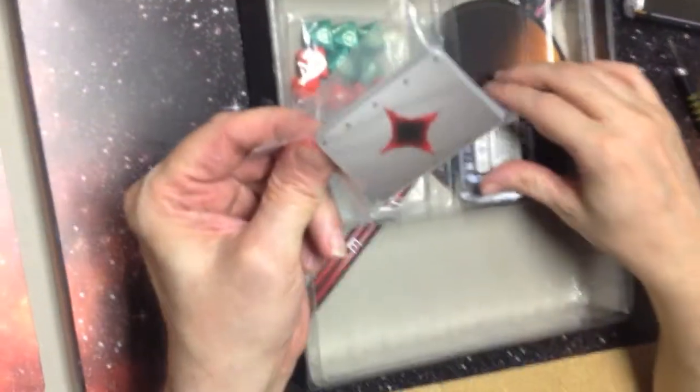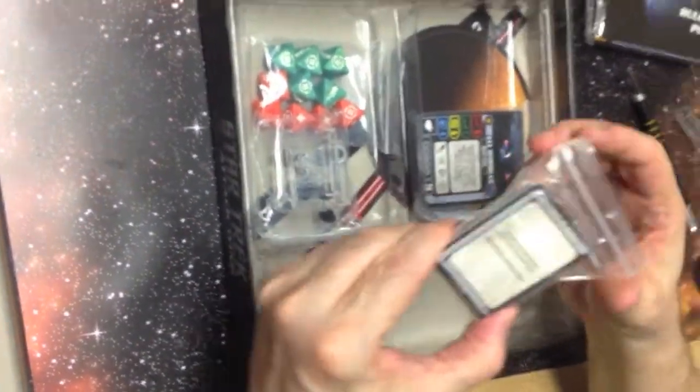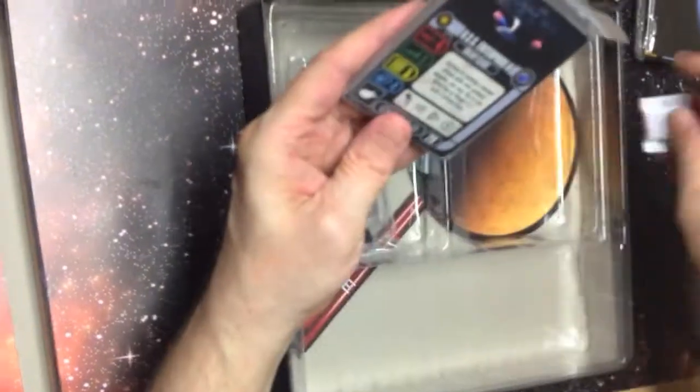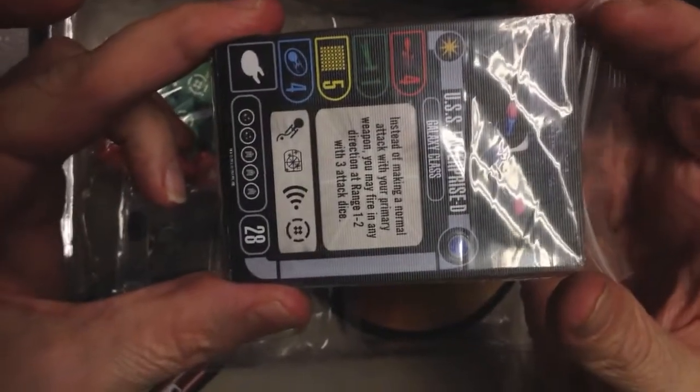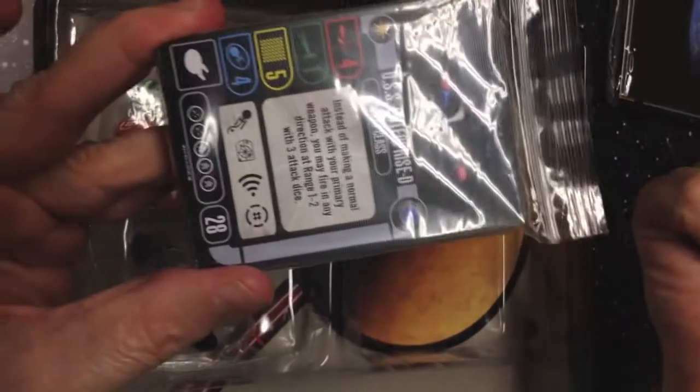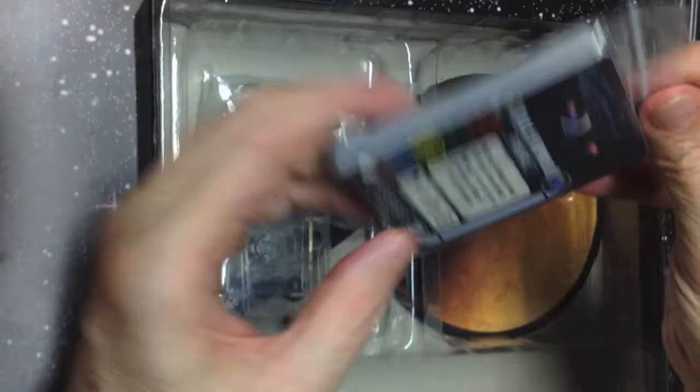Sort of playing cards. I wonder what the cards are going to be for in this game. X-Wing Fighter has these type of cards for doing the various damage effects. These are the crew cards and the ship capability cards, and somehow they're going to come into play. They're in a Ziploc bag. This looks like it's intended to be the Enterprise from the card — the Galaxy-class crew. Let's crack those open.